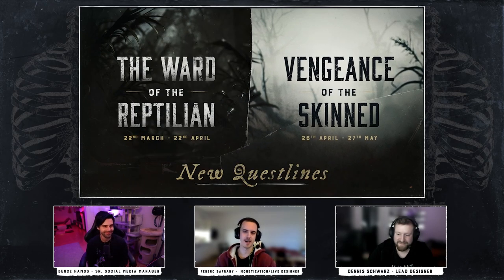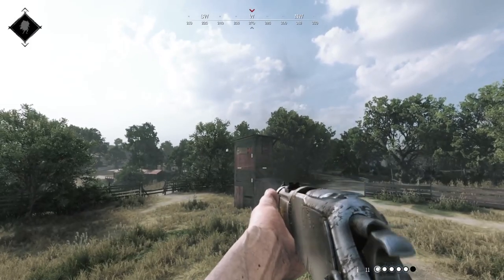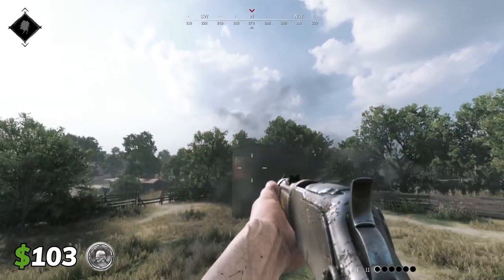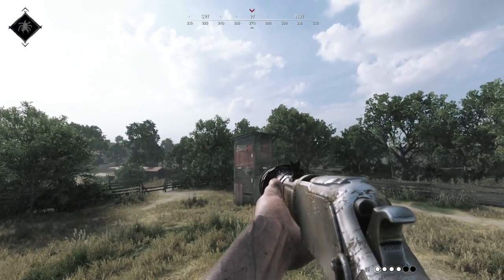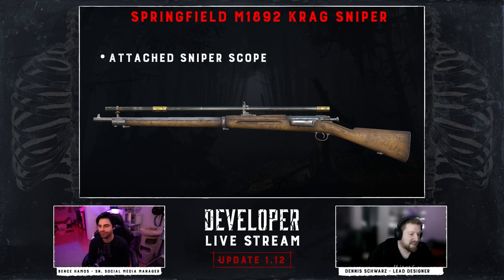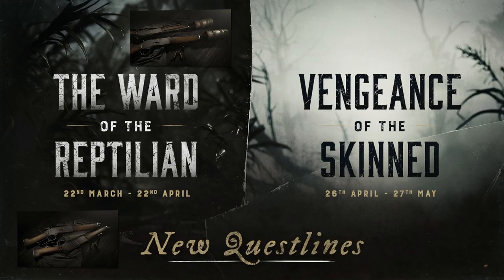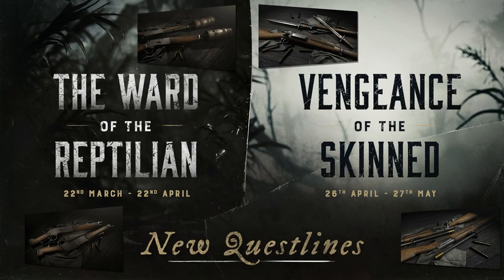These new questlines will also serve as the initial route to unlock four new weapon variants. The Centennial Shorty, a medium slot variant of the Centennial with increased sway and recoil, slightly worse than the Windfield Vandal for comparison, with a reduced ammo capacity priced at 103 Hunt Dollars. The Centennial Shorty Silencer — the Shorty but with a silencer — has increased damage falloff reducing its range, priced at 137 Hunt Dollars. The Crag Bayonet, a Crag with a bayonet, priced at 426 Hunt Dollars. And the Crag Sniper, a Crag with a sniper scope, priced at 610 Hunt Dollars. The Shorty variants are tied to Ward of the Reptilian and the Crag variants to Vengeance of the Skinned, with each weapon unlocked by completing a specific act in their associated questline.